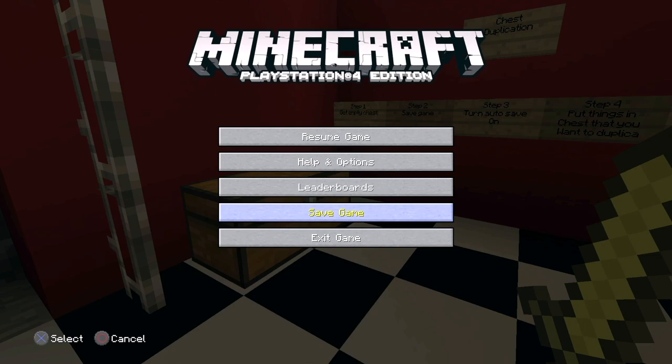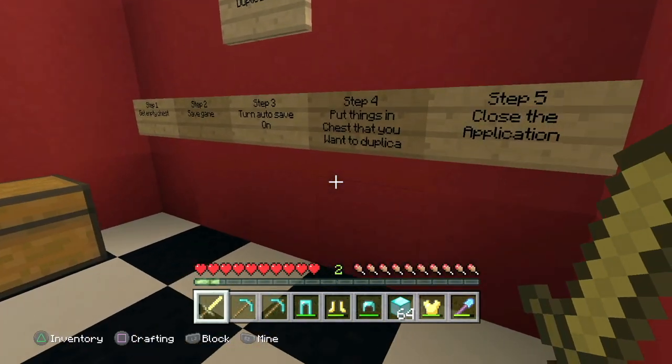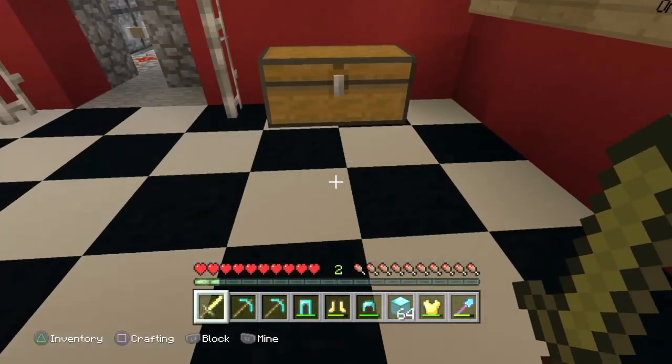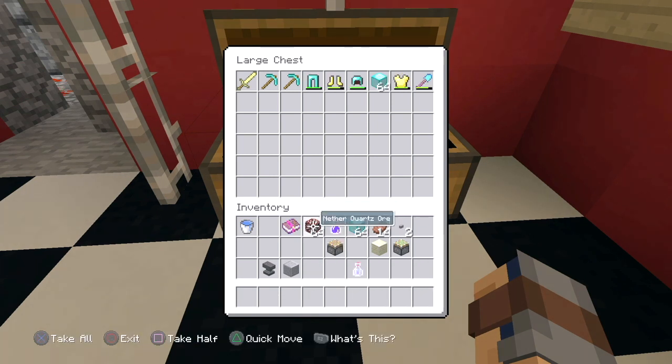Wait for that chest to go away, then put it back in autosave — that would be step three. Step four: put the things in the chest that you want to duplicate. So anything you want to duplicate, just go ahead and put it all in.